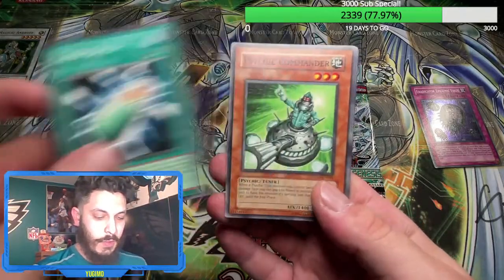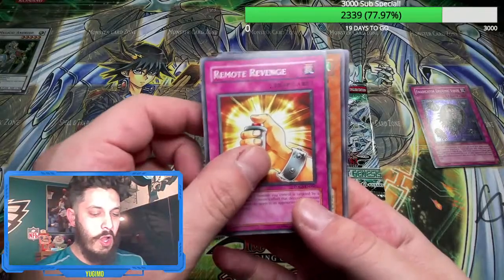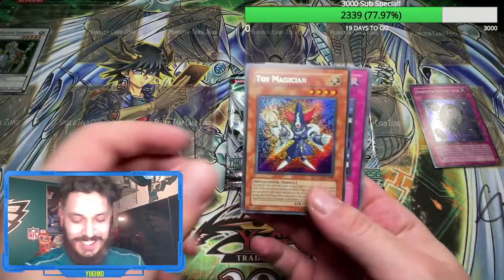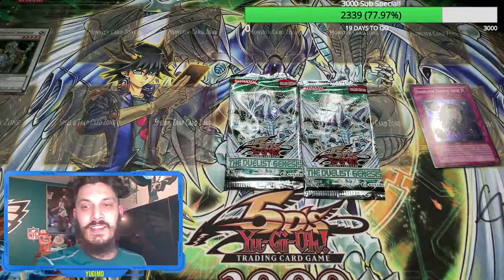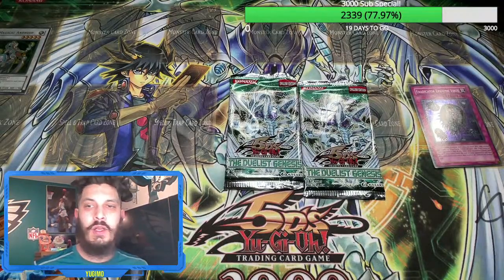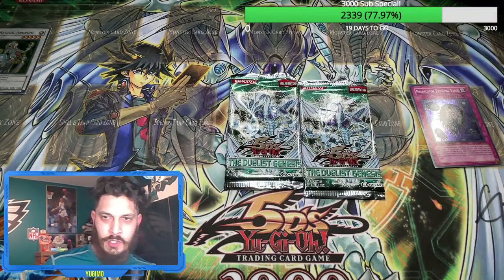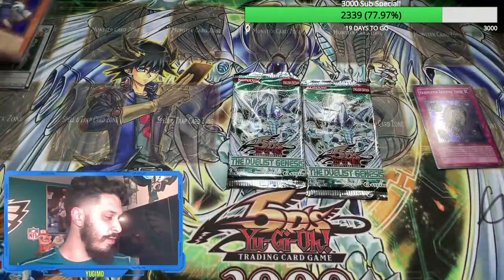It feels like a holo — can we do it again? It's a holo! It's not a Synchro though — it's a secret rare, Toy Magician. Are you kidding me? This is insane, guys. If you guys want to get in on pack openings let me know. You're freaking out, aren't you? So now is a good time to join the membership program.